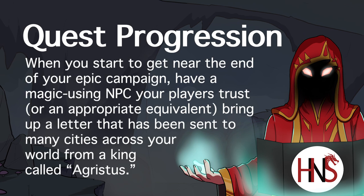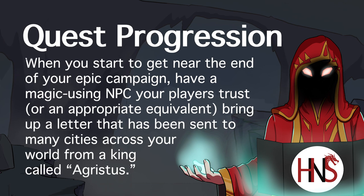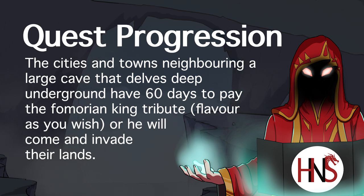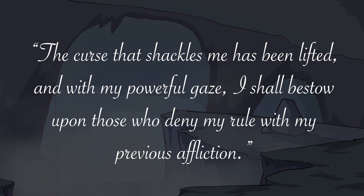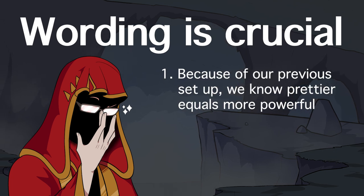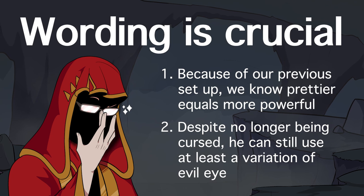When your players start thinking about taking down your main villain, an ally NPC — a talented magic user — will bring up a letter making rounds in many cities and towns. This letter will be from Agriestus, the so-called Fomorian King. In it, Agriestus demands all neighboring settlements have 60 days to pay him tribute or else he will come and take over their lands by force. Even more troubling, he claims: 'The curse that shackles me has been lifted, and with my powerful gaze I shall bestow upon those who deny my rule my previous affliction.' This tells your players the Fomorian King has returned to his more powerful form and still has the power to curse with his eyes.